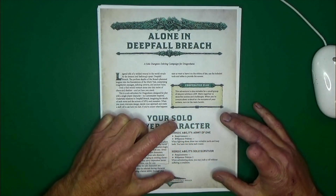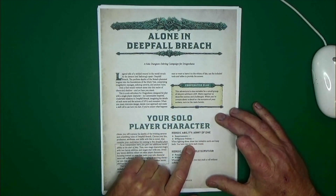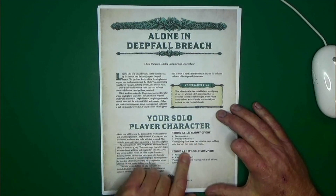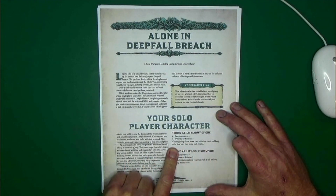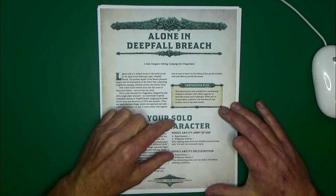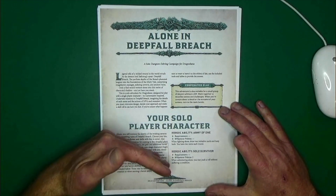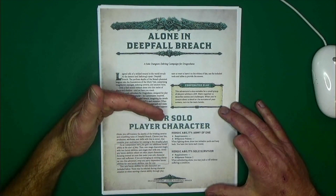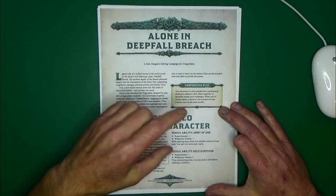They've included two really good heroic abilities for solo play. Army of One has no requirements and costs no willpower. When fighting alone, draw two initiative cards and keep both — you have two turns each round. This is a really good heroic ability for solo gaming, giving you that little bit of extra advantage in an encounter to help you out.